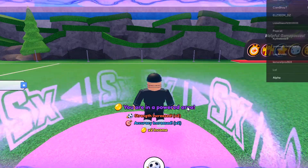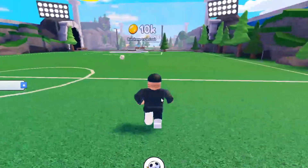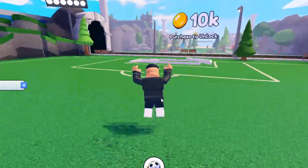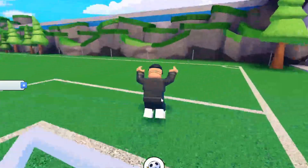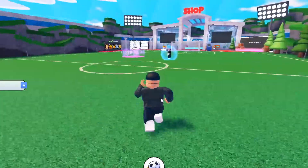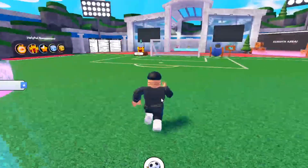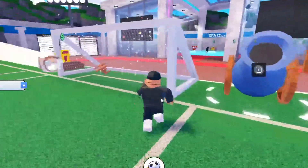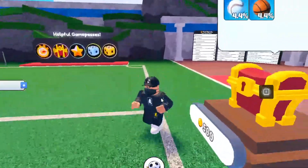In today's video we're inside Gold Kick Simulator and I'm going to show you all the working codes as of today, May 7th, 2022. Make sure you watch all the way through and don't skip any parts, because you won't get the working codes or the Robux giveaway entry. This is actually my first time playing this game.